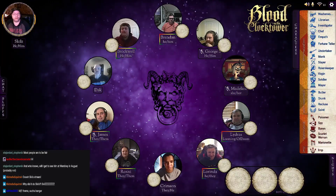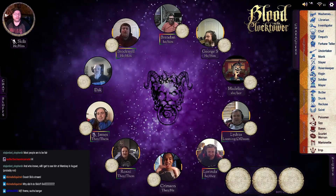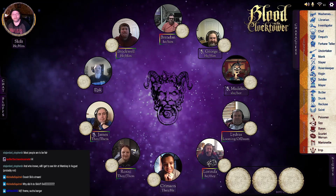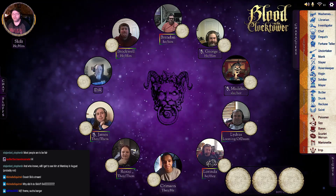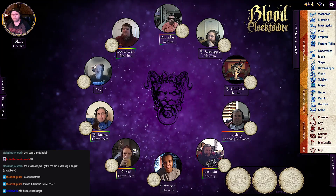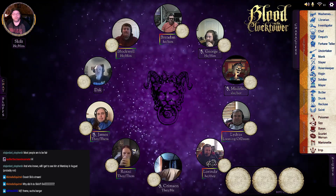All right, say hello to chat everybody. Howdy! All right, so we're going to do a 10-player Strings Pulling — that's Trouble Brewing with a Marionette. I'm going to go and set up a game; you guys just converse and I'll be back in a moment.